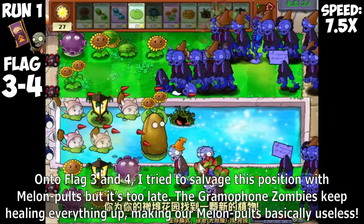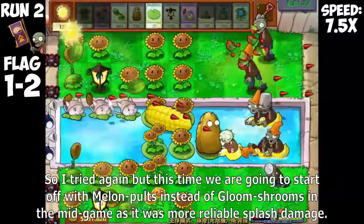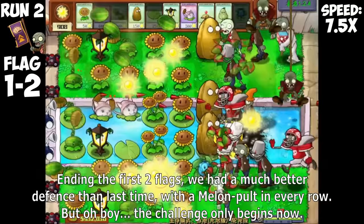Onto flags 3 and 4, I tried to salvage this position with Melon Pulse, but it's too late. The Gramapoon Zombie keeps healing everything up, making our Melon Pulse basically useless. With constant Blover stalling I was able to survive for a bit, but it was pretty obvious that this was a dead loss after the first flag hit and sent in 6 letterheads at once. So I tried again, but this time we are going to start off with Melon Pulse instead of Gloom Shrooms in the mid-game as it was more reliable splash damage.